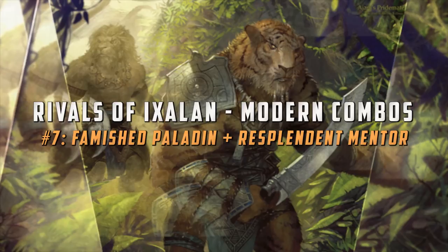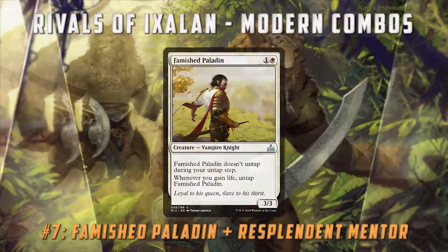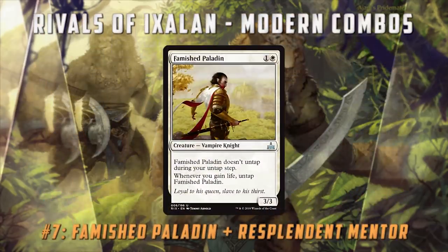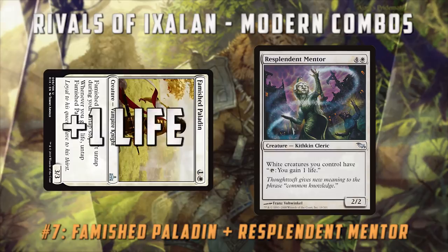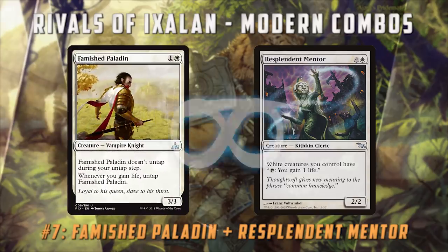So we're talking Famished Paladin with Resplendent Mentor. You play Famished Paladin — it doesn't untap normally, it only untaps when you gain life — but Resplendent Mentor gives white creatures the ability to tap to gain a life, which means if you get both on the battlefield together, you can just tap your Famished Paladin to gain a life, which untaps your Famished Paladin. Do it again and again — infinite life combo.